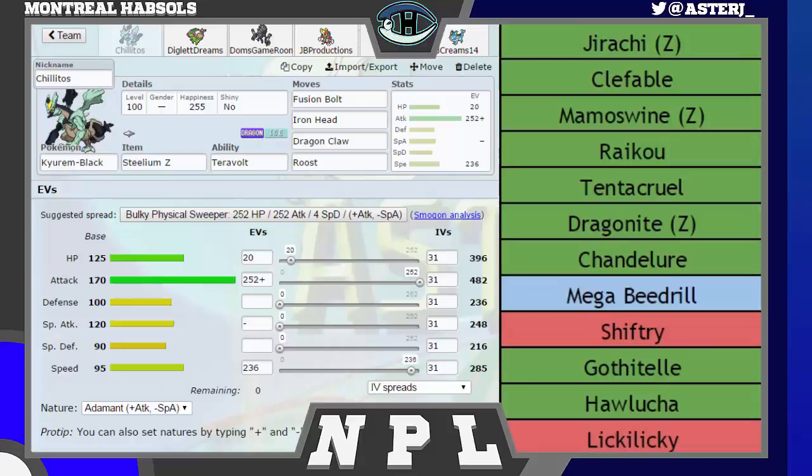If he's anything other than Babiri Berry, I always OHKO, unless he's absolute max defense. If he has even the slightest amount of damage on him, I do take him out. Fusion Bolt hits the Tentacruel for super effective damage, and hits the Hawlucha for super effective if it feels like it can switch in — which it shouldn't. Iron Head is also there for Mamoswine; if I can hit that thing with a Corkscrew Crash, it is dead. We also have enough speed on this Kirin Black to outspeed Mamoswine, Dragonite, all of his base ADs, basically Chandelure, Shiftry as well — that's why this speed is 285. The rest I poured into Attack and made it Adamant because I have all physical attacks, and 20 HP in the rest. I have Roost on this set just in case I'm forcing switches.